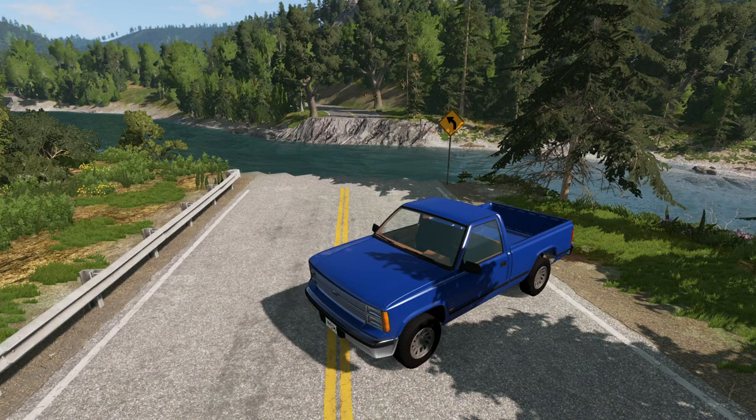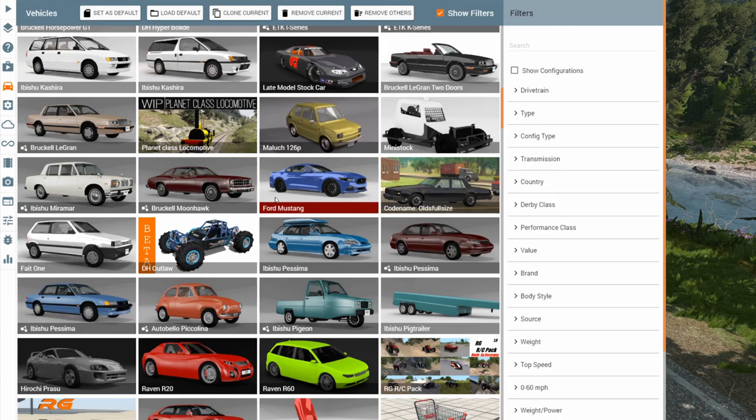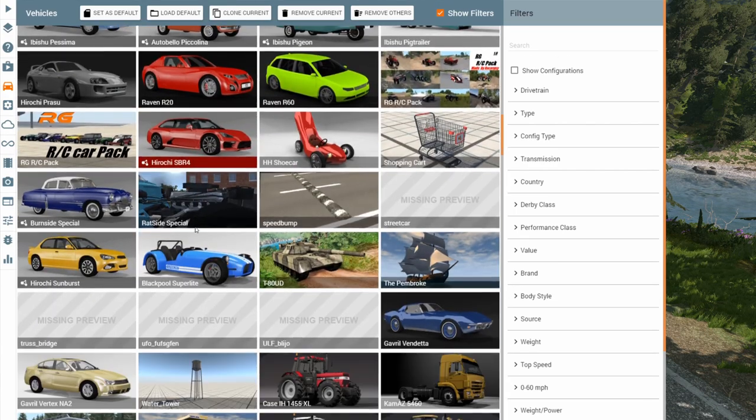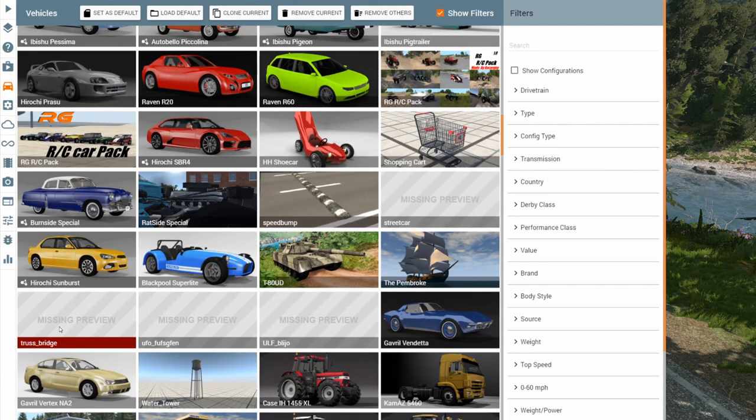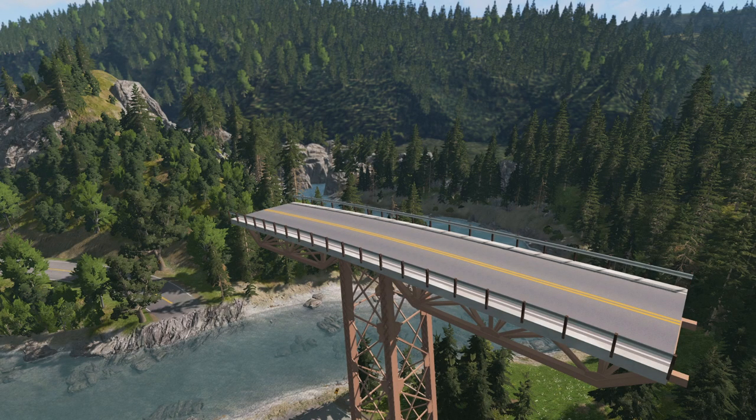As mentioned earlier, the bridge behaves like it's a regular vehicle, so that means we can actually select it from the vehicle selector by pressing Ctrl+E on the keyboard. Once the vehicle selector opens, you're going to want to scroll down and you're looking for the truss bridge vehicle. There is no preview for it, so you're going to have to look for the words 'truss underscore bridge'. We're going to go ahead and spawn that in as a new vehicle. Now you can see it's been spawned in.